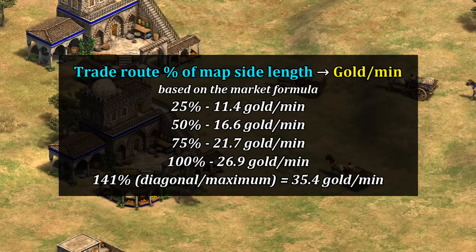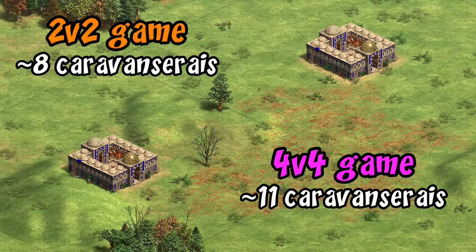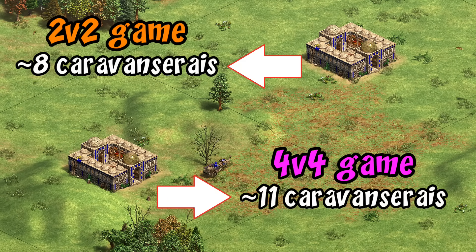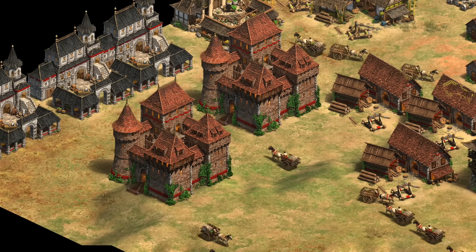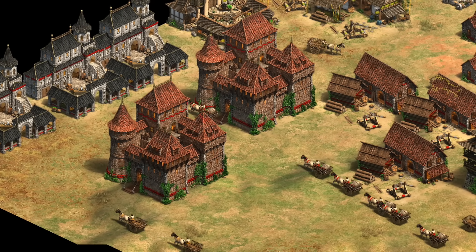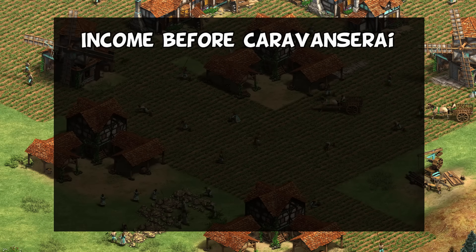Going back to caravanserais, this brings up an interesting question. On the face of it, caravanserai would actually be more cost efficient on smaller maps, as to get the full 20% boost along your entire trade route you need to build far fewer of them than on a larger map. At the same time, on larger maps you're probably having more allies who benefit. So let's play with some scenarios to give a sense of its effect size in various situations.